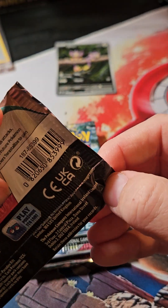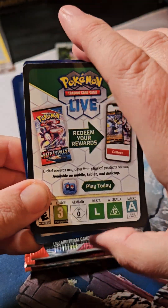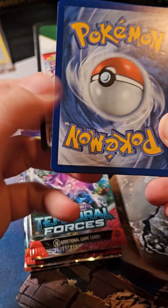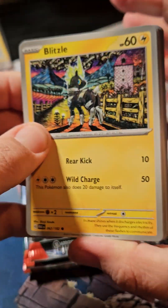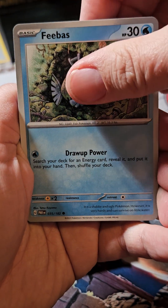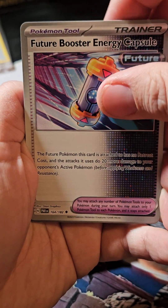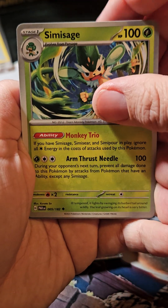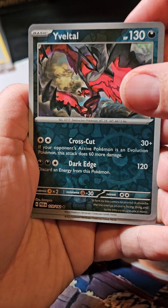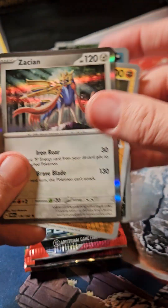I still want Groudon. This one is attached. We got Blitzle, Bounsweet, Flaaffy, Aipom, Gliscor, Future Booster Energy Capsule — what a mouthful that is — Simisage, Eviolite, Gabite, and Zacian. I'm not sure which way is the best way to say that.